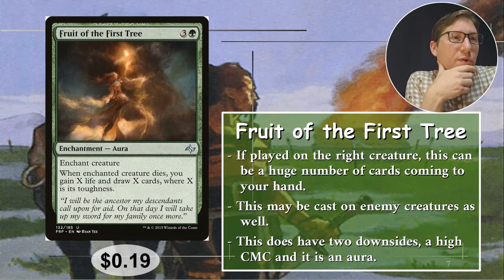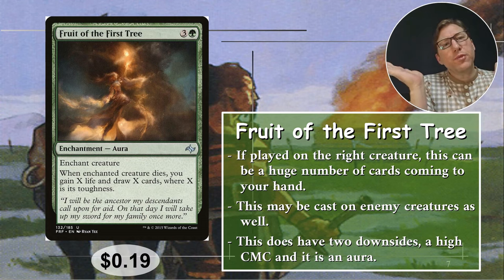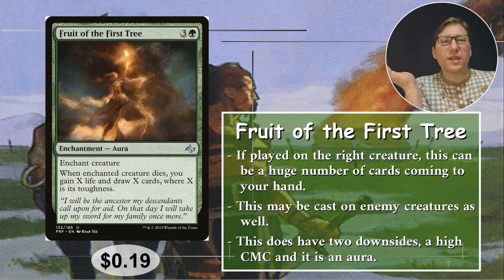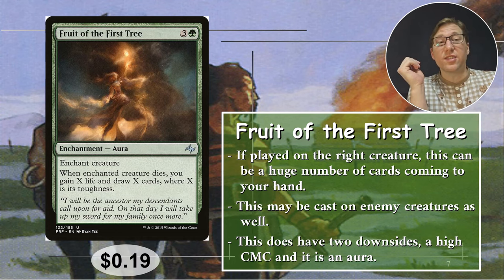Number five: Boon of the First Tree. This is three and a green for this aura. When the enchanted creature dies, you may gain X life and draw X cards, where X is its toughness. Basically, put this on a creature with high toughness and you'll draw a bunch of cards when it goes to the graveyard. You can cast this on other people's creatures as well — for instance, if you're about to use a removal spell on their big scary thing, cast this on it first, then the removal spell, and gain a bunch of life and draw a bunch of cards on top of removing that threat. The downside is the four CMC casting cost. The upside is that it's only 19 cents.